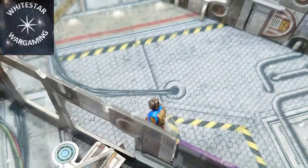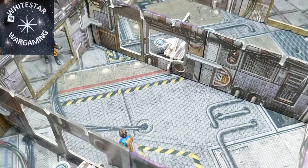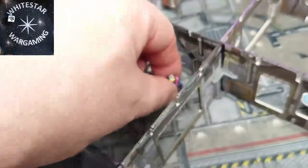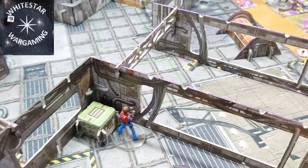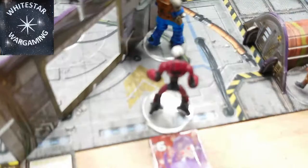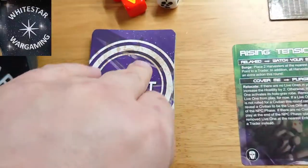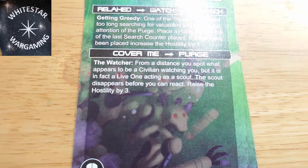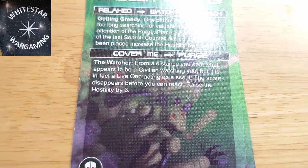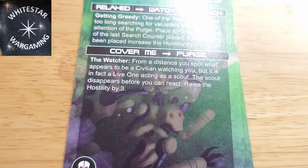A live one comes on at number three, but it's on a chance die so it doesn't actually come on. First things first — shoot the closest one, which is Gak, for one hit taking on the armour. Second attack: nothing. We've now moved here and there. He wants to fight through the door, going one, two, three, four down there. We roll a five for the live one reveal — it's that civilian. He's now a live one.